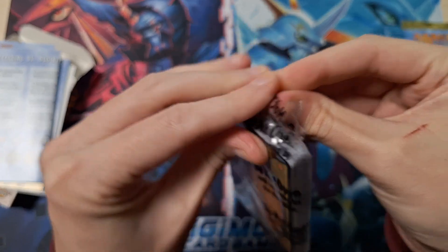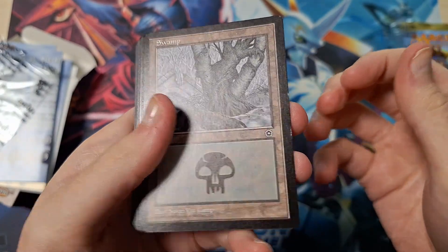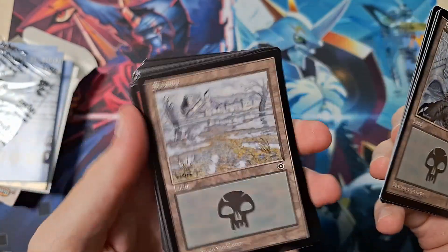These are the two decks — 'do not open until instructed by the play guide.' Well, this won't stop me because I can read, I'm a Yu-Gi-Oh player! We have Swamps — my favorite land in Magic — Mountain, Goblin Raider. Really cool Swamps, to be honest.